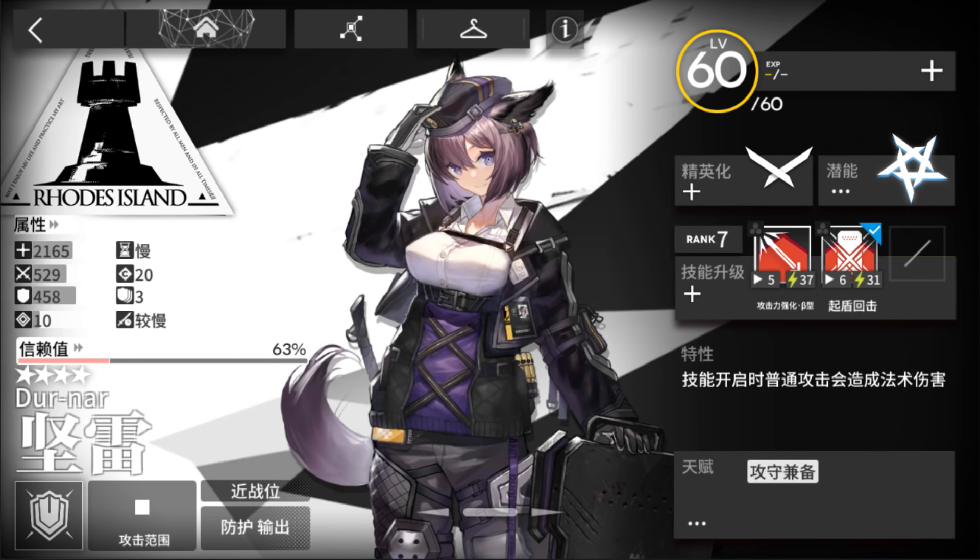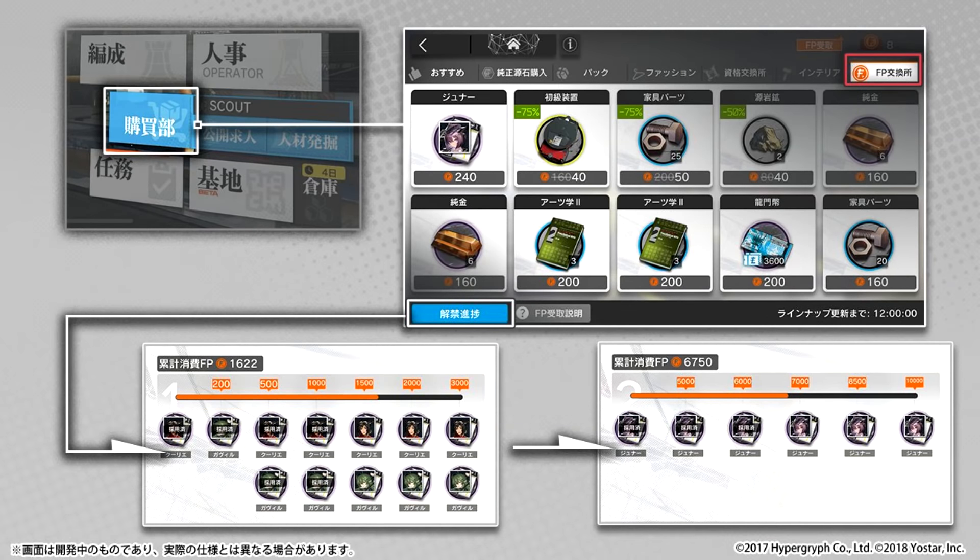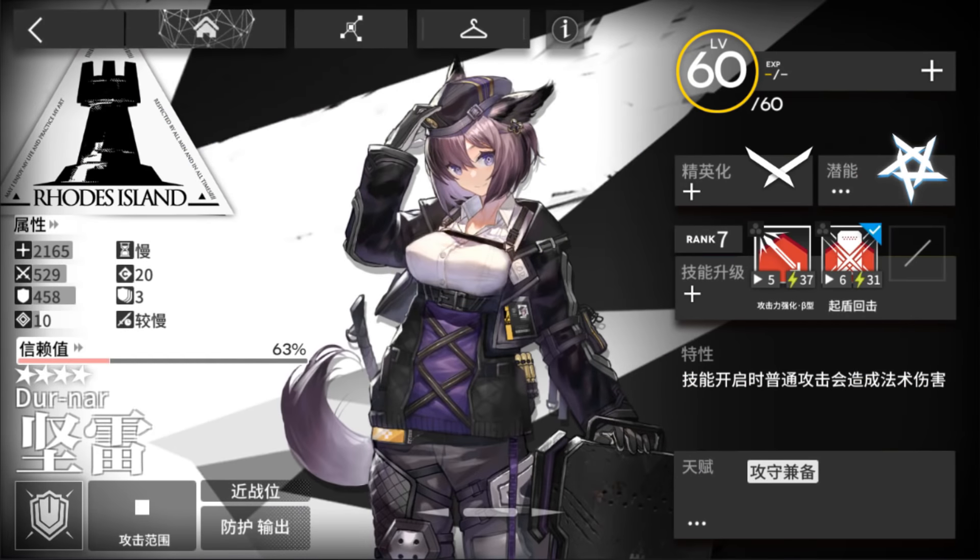She's a four-star operator and will be added after the upgrade of the credit shop. You can only buy her from the credit shop at the second phase, so after you spend a total of more than 3000 credits, she will appear in the shop.